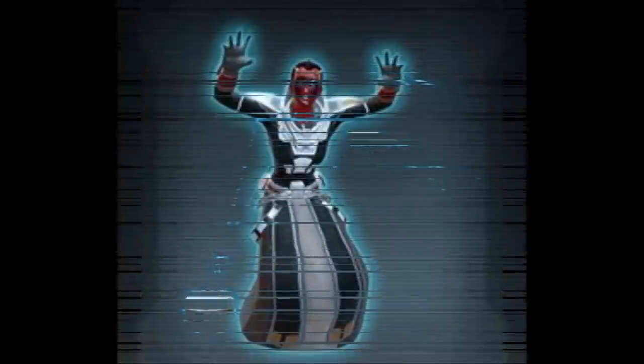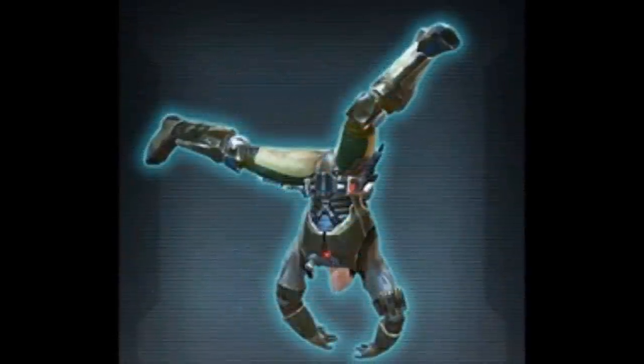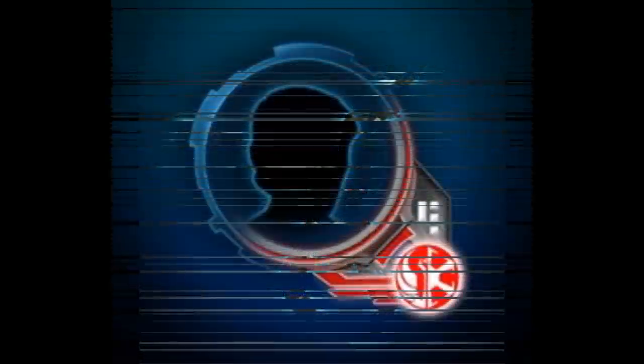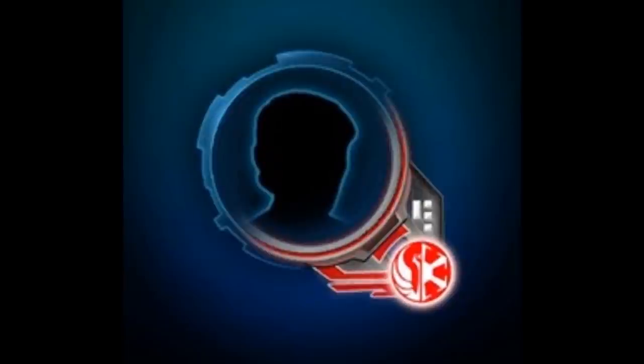We have two new emotes: the Emote Scare, which is coming out of the cartel pack, and the Cart Wheel. Then we have a flare coming out of the pack — we don't have the name for it, but it looks like some sort of alliance flare with the logo on it. I'm not sure what the fancy effect is, but we'll have to see when it comes out in the game.